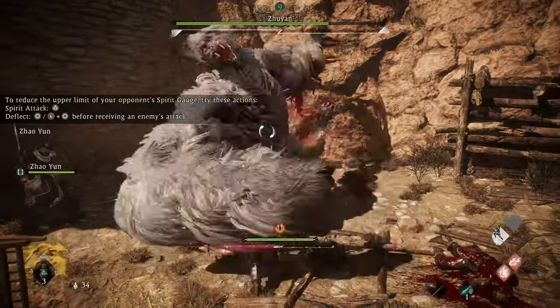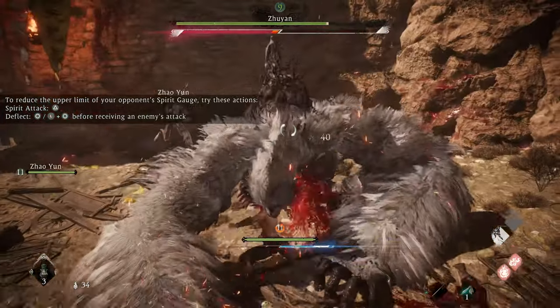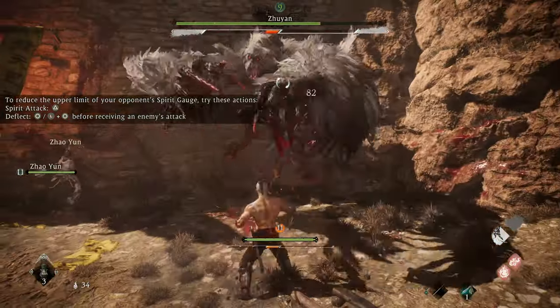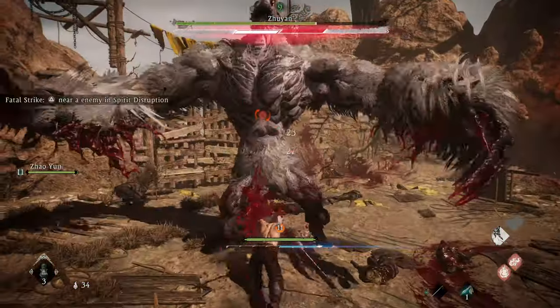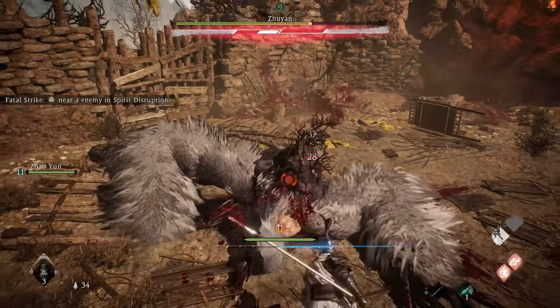Hold guard, deflect until its combo is out, then a couple of light and heavy attacks. When it jumps back, it is often that red attack we went over before. Always get in some light attacks first before you press your spirit attack to do that fatal blow.